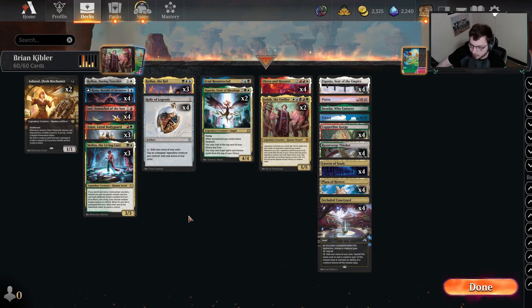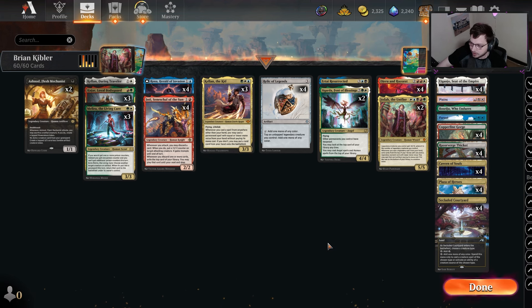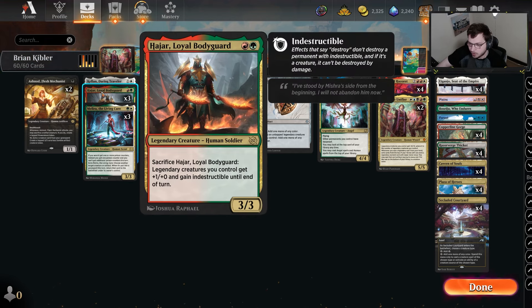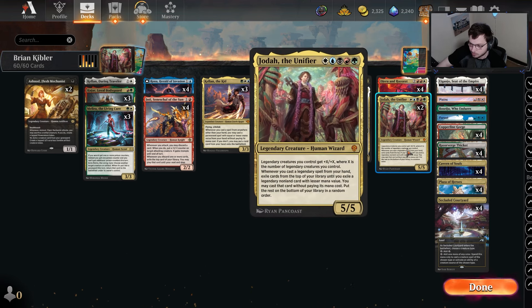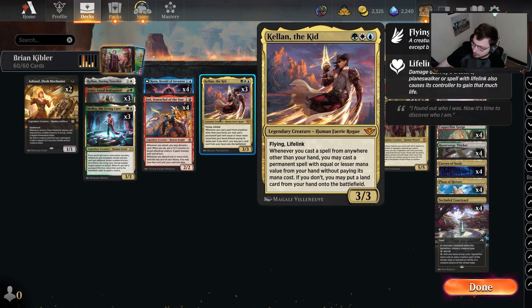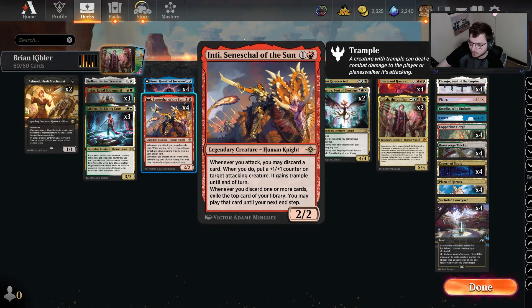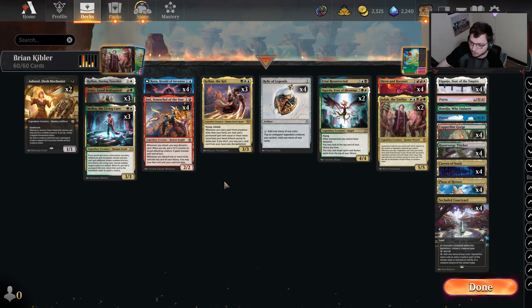The cool cards that help make this deck function are Inti, Rona, Relic of Legends, and Kellen — those are the synergistic strong pieces. We have the Loyal Bodyguard for protection and Melira for protection. Ax-Nod is a one-drop because we play so many two-drops, so we have something to hit when we activate Jodah. Kellen the Kid: whenever you cast a spell from anywhere other than your hand, you may cast a permanent spell with equal or lesser mana value from your hand without paying its mana cost; if you don't, you may put a land card from your hand onto the battlefield. This matters because we have Inti — whenever we discard a card, we're constantly putting cards into the exile zone to be cast — which works well with Kellen, because then we're putting cards in for free.